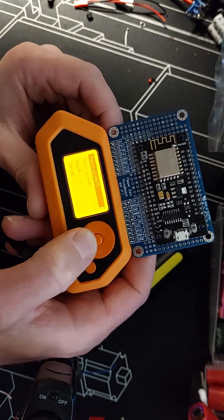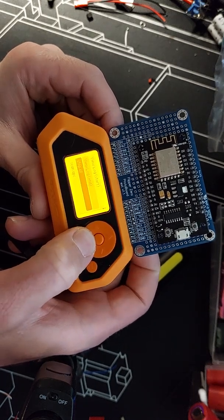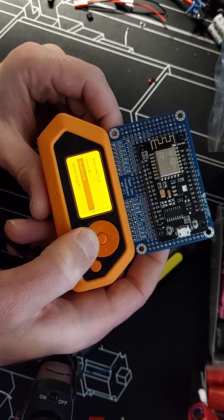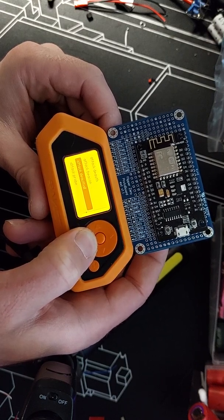We'll load it up and you can see here we've got our standard sort of menu items as per the CLI options, or the command line.